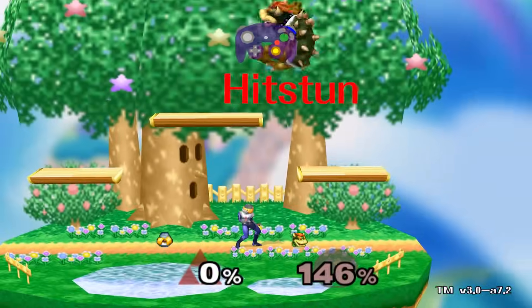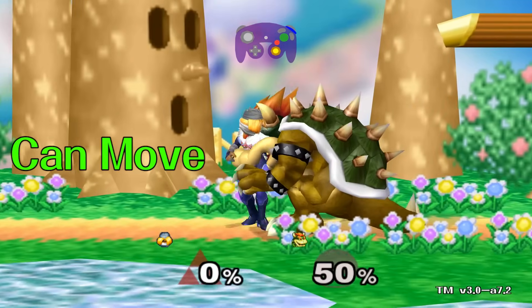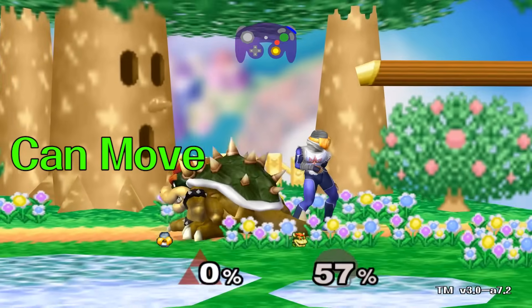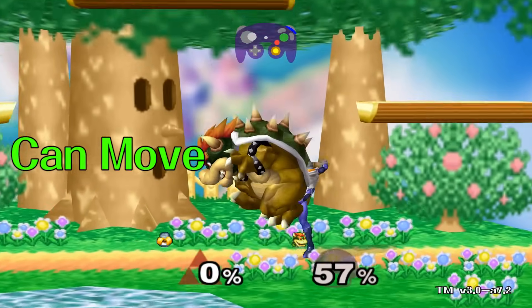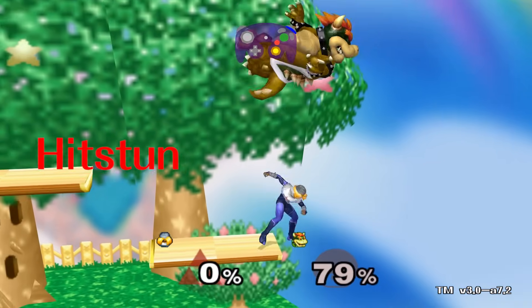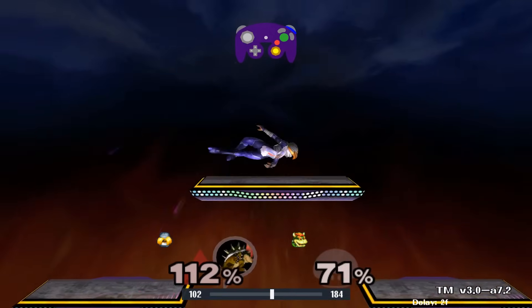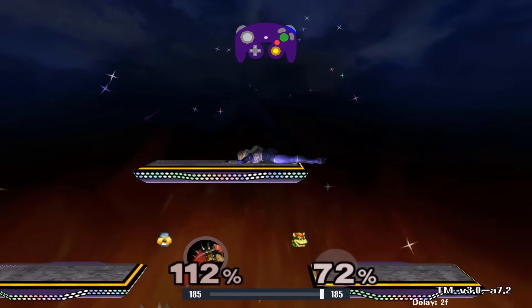When you get hit by an attack, you enter hitstun. In hitstun, you cannot do anything. The duration of hitstun depends on a lot of factors, but a big factor is percentage. If you hit your opponent while they are in hitstun, you can keep juggling them. If you hit the ground while in hitstun, you get put into a grounded state.